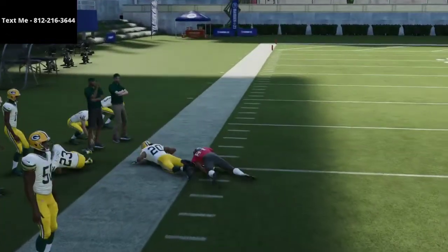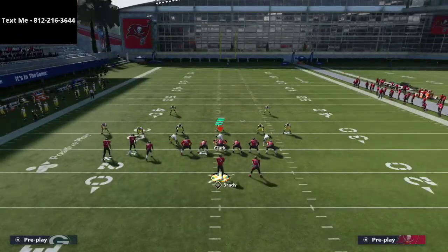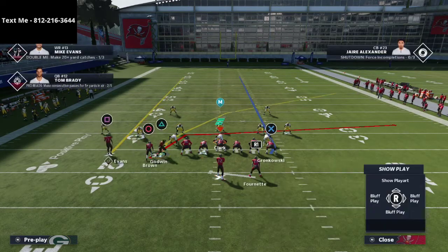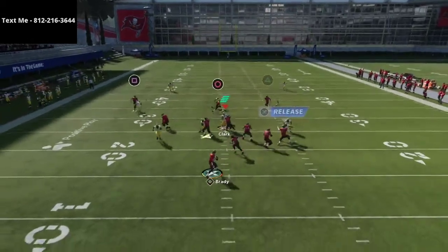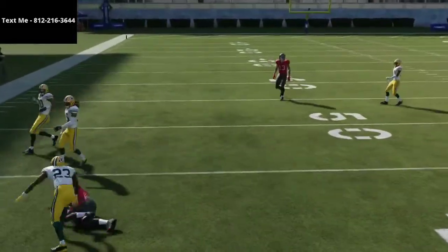The reason why is because this crossing route now becomes unbumpable, meaning the defense cannot press it. Any of the receivers can go on this crossing route — they're all going to have really good results from this motion over crosser. As you can see here, it's consistently beating man-to-man coverage.